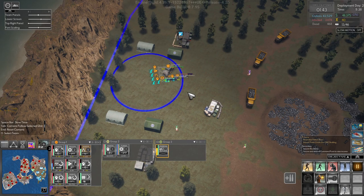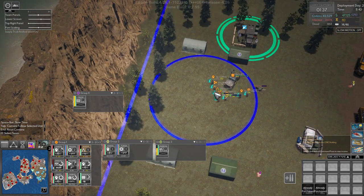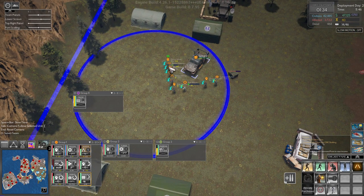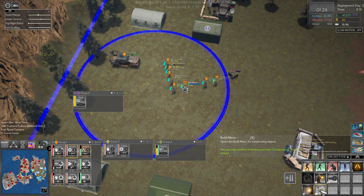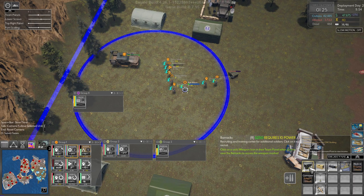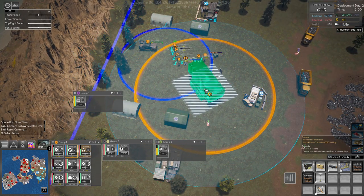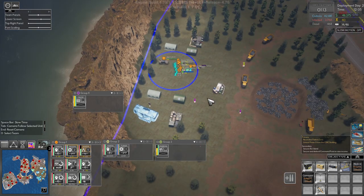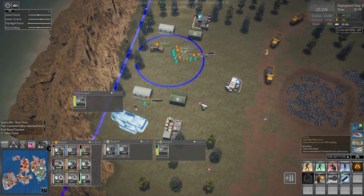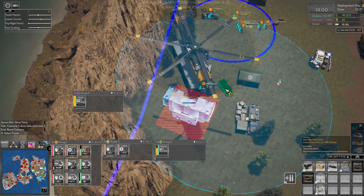All right, we took this now — excellent! So let's buy both of these, and springbok you come over here right now. We lost one of our engineers. Let's build down here. We'll send our scientist out here to grab these things — actually start with that big one. Let's build a generator.